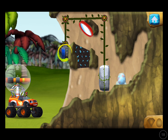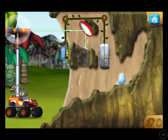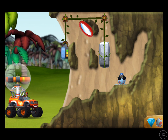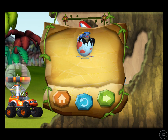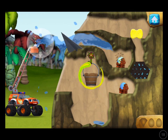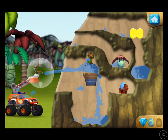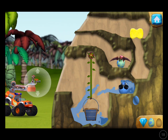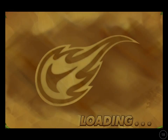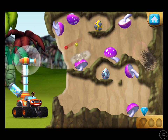Aim the laser at the solar panel to charge it. When the panel has enough power, the wall will move. You found the prehistoric gem. You rescued one baby dino. Try adding weight to the bucket by filling it with water. All right, you're a real rescu-saurus! You found the prehistoric gem. You rescued two baby dinos, and you found the prehistoric gem!